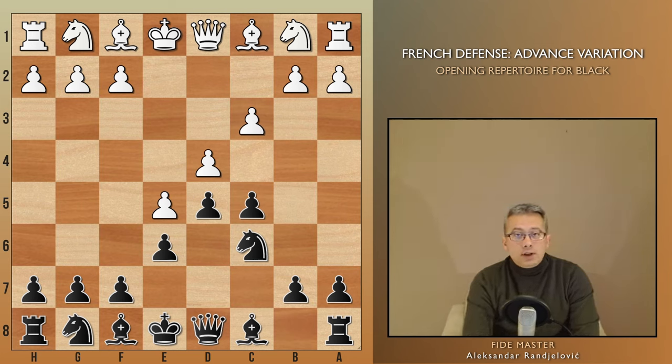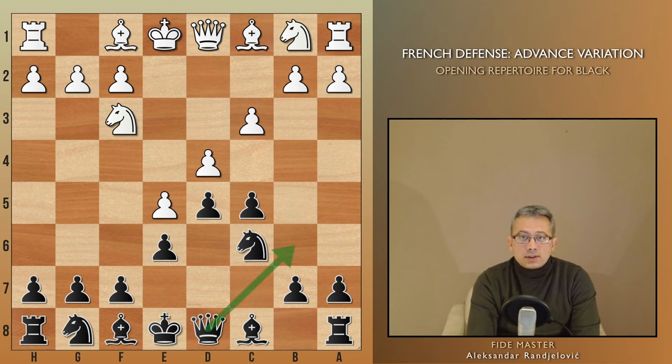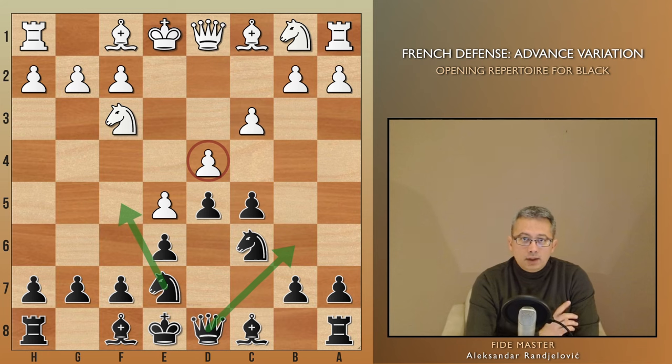White of course develops and defends the pawn with Nf3. Now instead of the most popular move Qb6, I'd like to suggest Nge7. The idea is to play Nf5 and only then Qb6, putting serious pressure on d4. This may lead to a quick success for Black, as the attack on d4 is so swift that I often end up winning the d4 pawn just a couple of moves later.